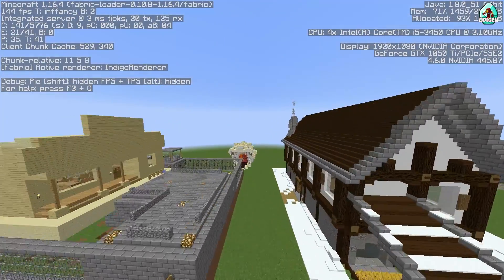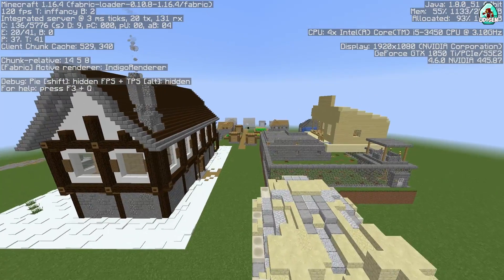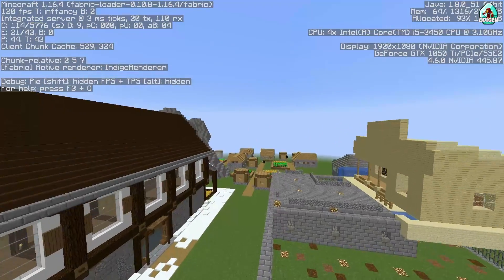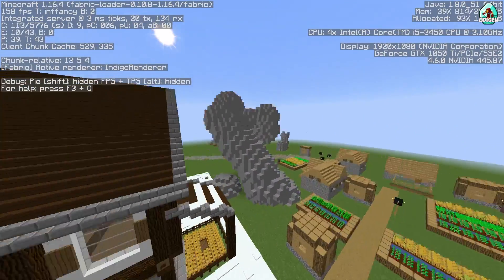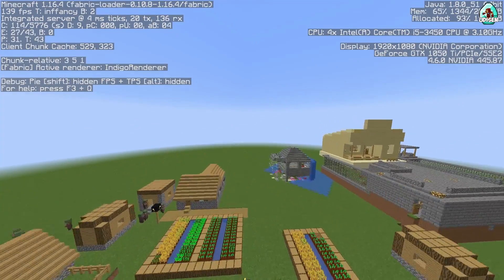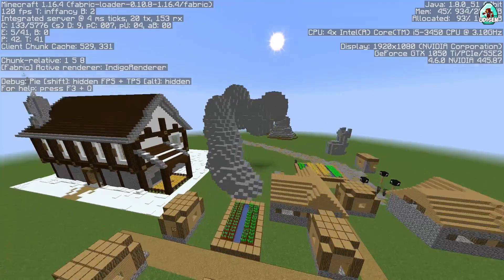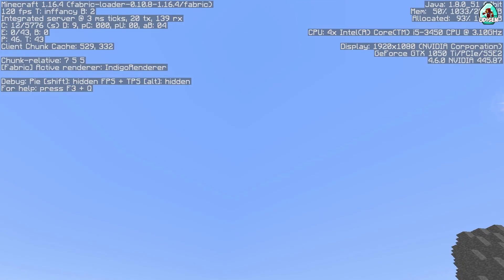Looking in all directions: it is about 100 blocks in the north-south direction, about 40 to 30 blocks in the east-west direction, and about 40 blocks in the up-and-down direction.